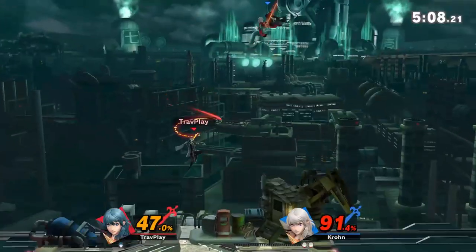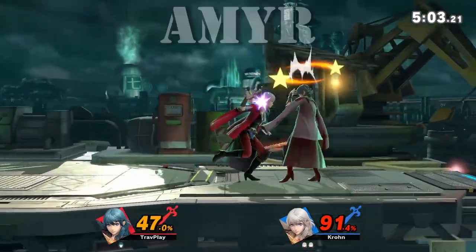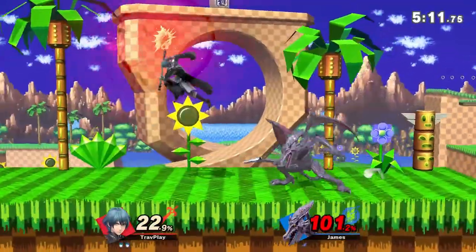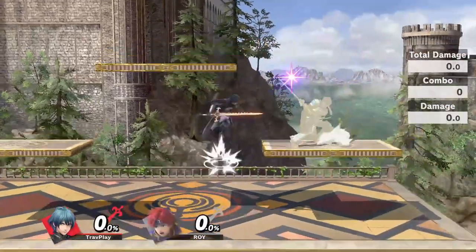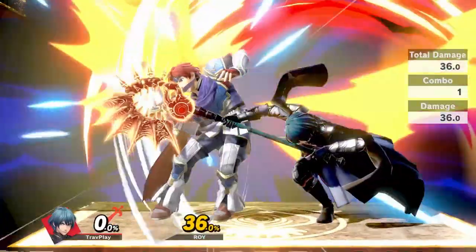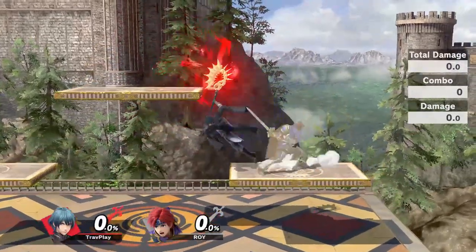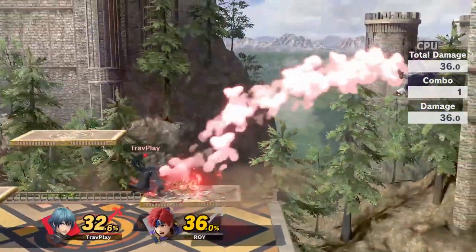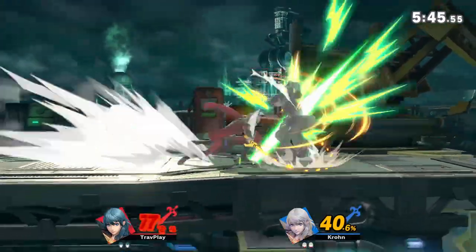Another move that deserves your respect is Byleth's down special, Aimier — his typical noob killer. It's very similar to Ganondorf's Warlock Punch, but this move is actually better because it has a much wider hitbox and a shockwave effect. It will bust your shield for sure, so don't try to block it. And whatever you do, don't roll behind Byleth because he can turn around and pound you. Don't attack during the windup because this move has super armor and you'll likely get punished. Your best bet is to back away and punish it after the move is over, or you can grab or throw a projectile.